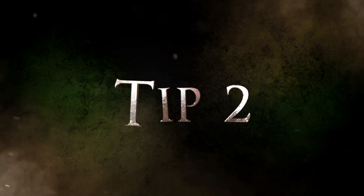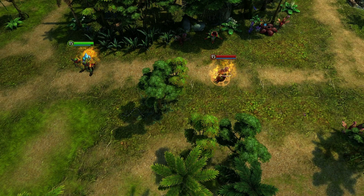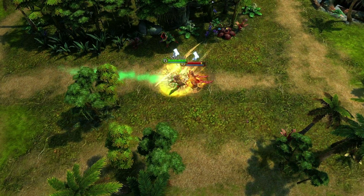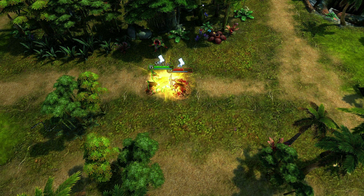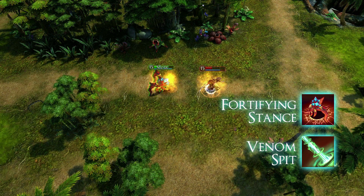Now let's look at how Red Trophy excels in a one-on-one match. Red Trophy and Savé bump into each other in the jungle — both charge forth, but Savé is knocked down mid-air by Red Trophy's Heavy Assault. After slashing Savé twice with Pincer Swipe, Red Trophy goes to finish the job with Bloody Bite. Savé tries to escape, but it's too late. Red Trophy quickly changes to Fortifying Stance and bombards Savé with Venom Spit.